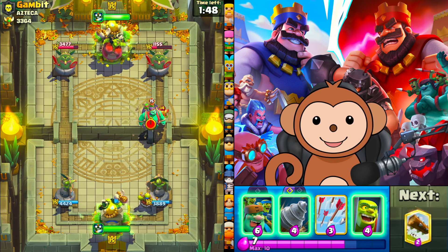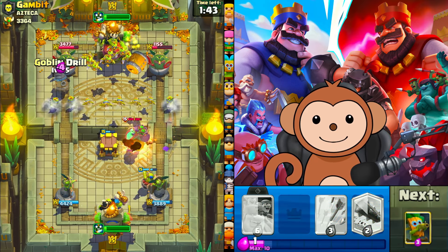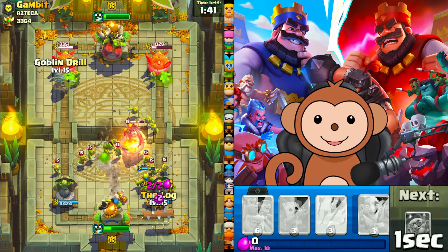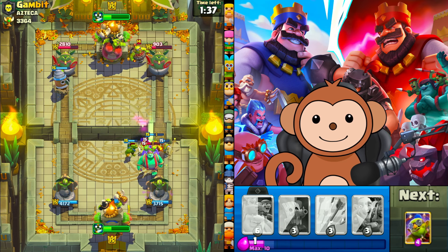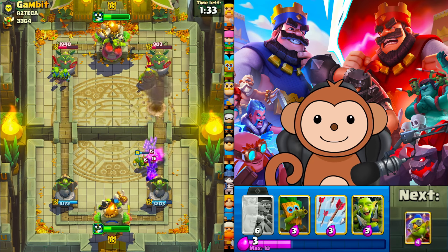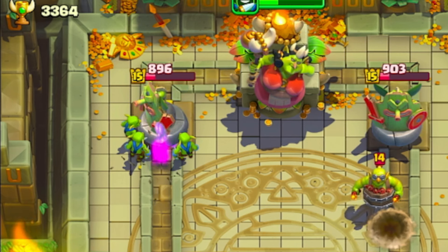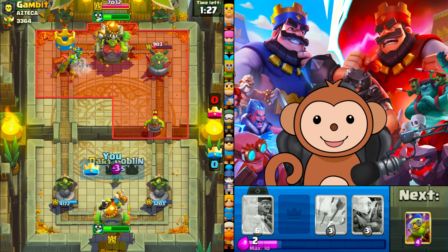We have to go cage high. Let's go drill left side. Let's log this barrel. That was a beautiful log. I think we're okay — we got a lot of value with that drill on the left lane. Dark gob basically counters his demo.